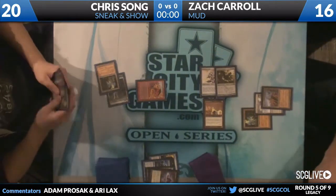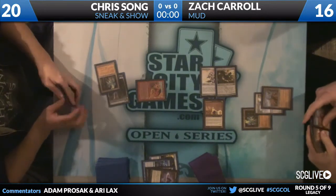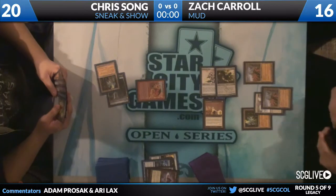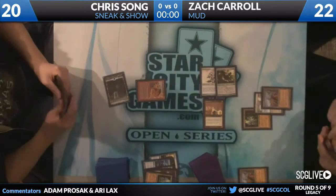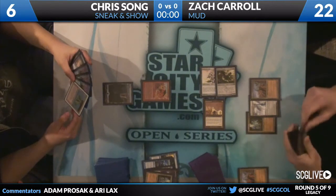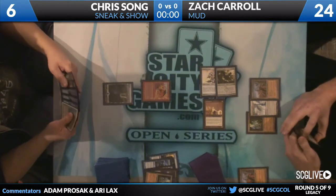Coming in for 14 — 7 plus 6 plus 1. Zach gaining 6, which is actually relevant because Chris has an Emrakul in hand. Zach is over 15 life. He'll get the Wormcoil tokens. But Chris did have a red source — he is in fact dead to the Wormcoil tokens.